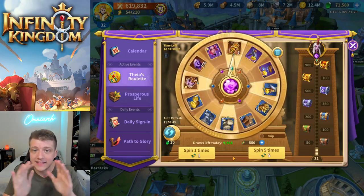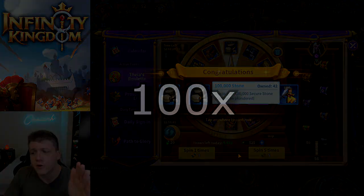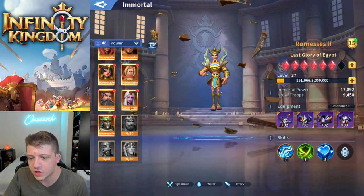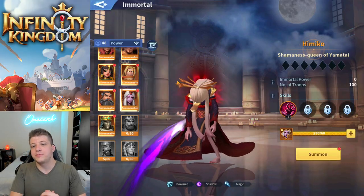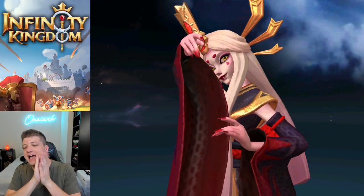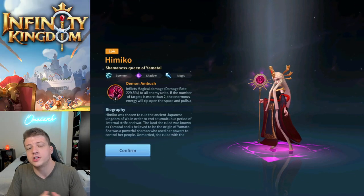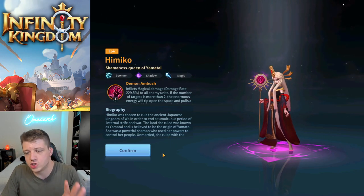Let's keep spinning — we need at least 60 fragments to summon her. Looking at how many Himiko fragments we have in the vault, we can summon her officially. We have 280 Himiko fragments — absolutely incredible. Let's go ahead and summon her. Look at that moon in the background — this animation is beautiful. She is just like the puppeteer of death. She looks so good, and that staff reminds me of Legend of Zelda: Twilight Princess.